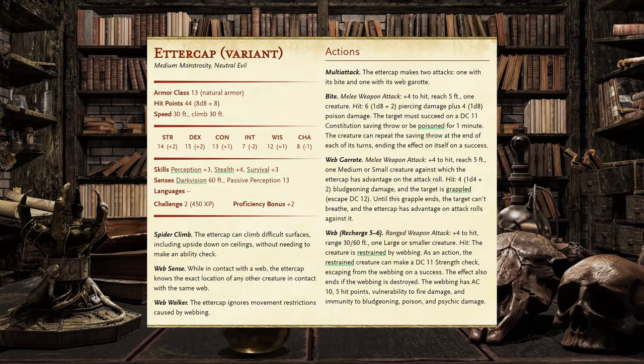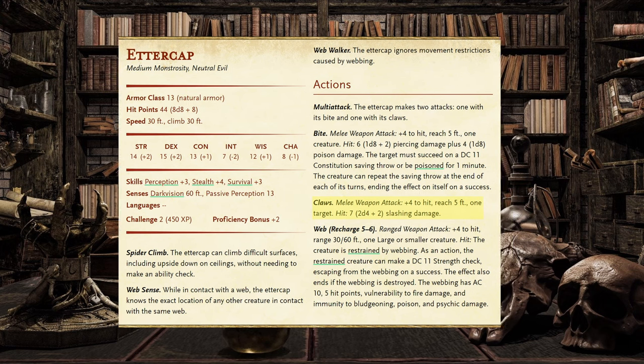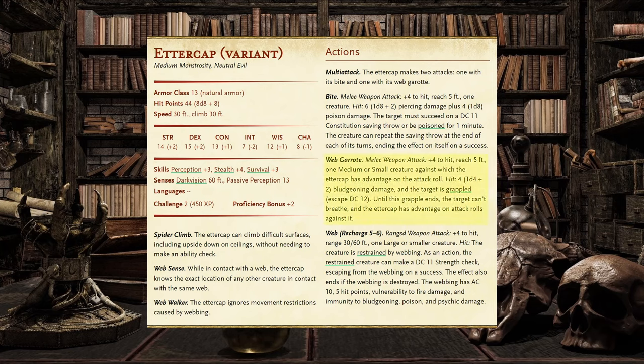The Ettercap variant substitutes the Claw Attack with a Web Garrote Attack as well. The Bite Attack has a +4 to hit, a reach of 5 feet, and deals 1d8+2 piercing and 1d8 poison damage on a hit. If hit, the target must succeed on a DC 11 Constitution saving throw or be poisoned for 1 minute. The Claw Attack has a +4 to hit, a reach of 5 feet, and deals 2d4+2 slashing damage on a hit. The Web Garrote Attack has a +4 to hit, a reach of 5 feet, and can only target a medium or small creature the Ettercap has advantage against.